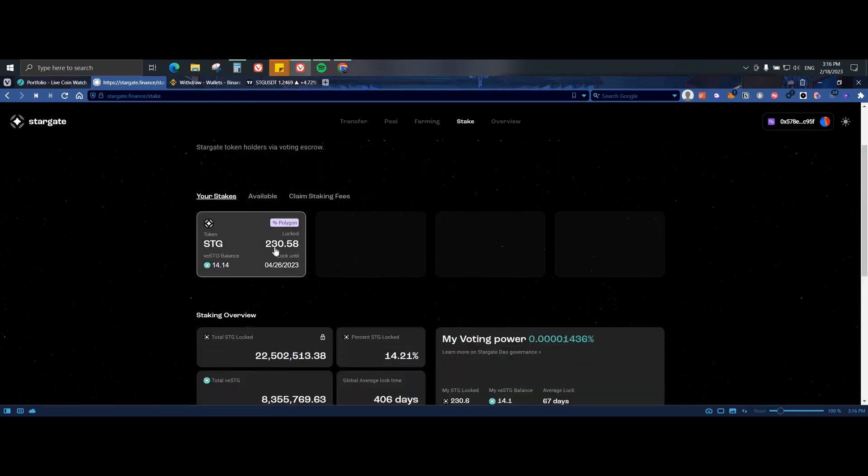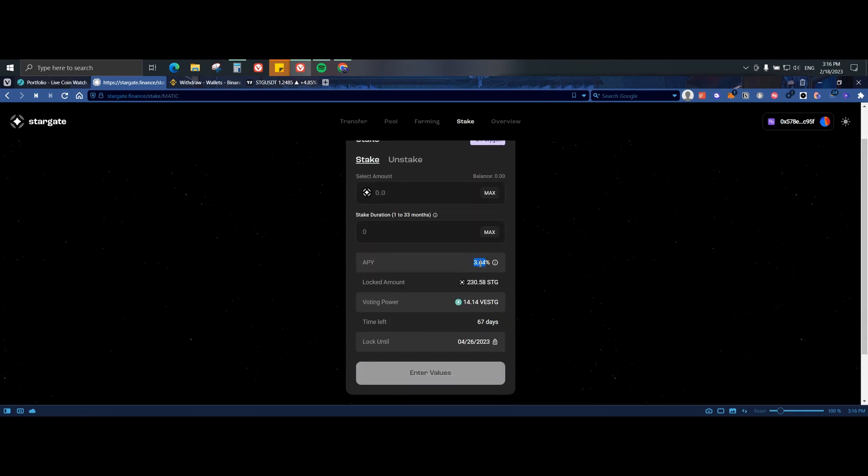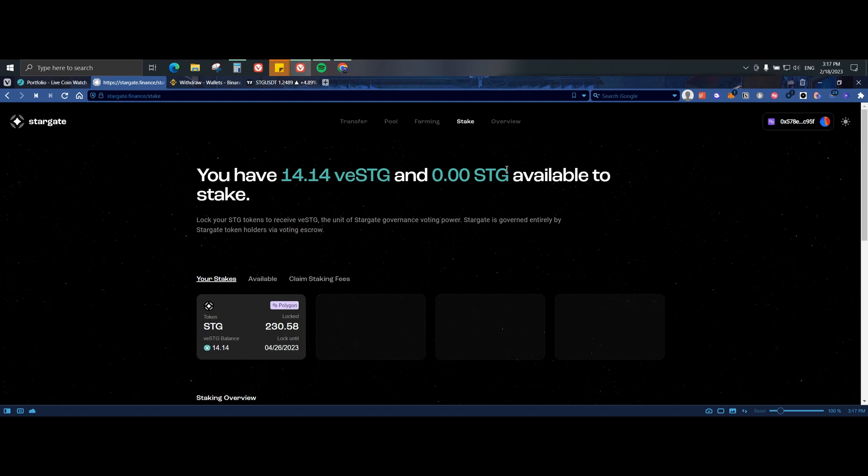It's updated. On Polygon network I have 230 STG coins staked. My vSTG balance reflects my voting power and also the coins I'll receive — I have 14.14 and the locking period goes until April 26. The APY on STG is 3.84%, which fluctuates but I've usually seen it at 3.84%.